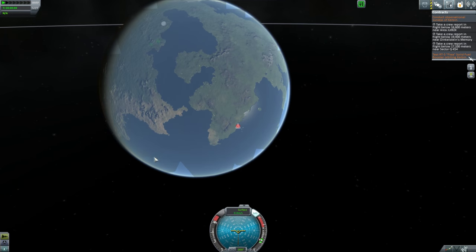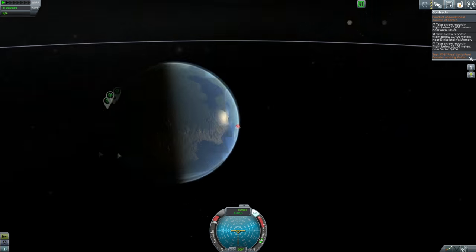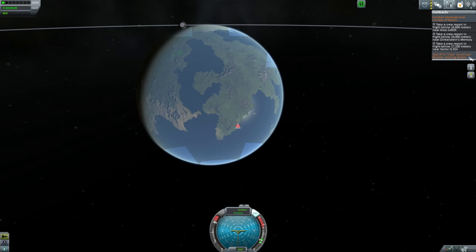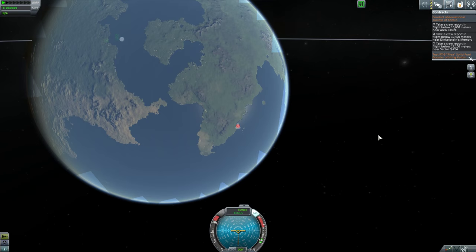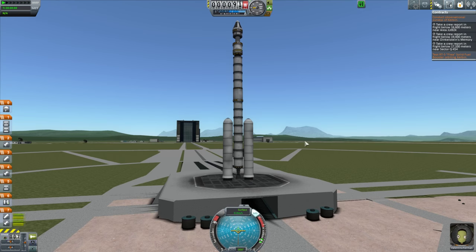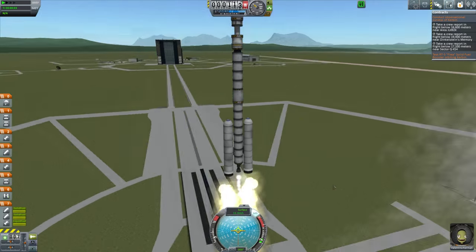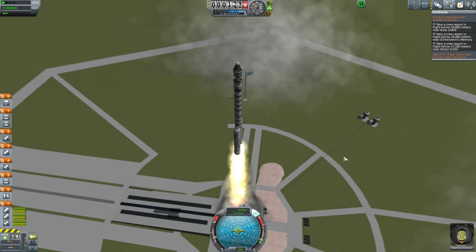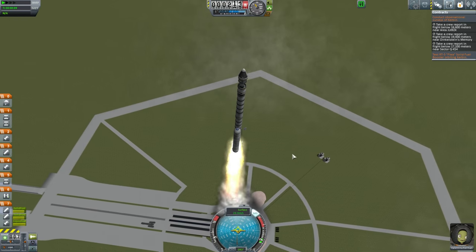I also took on a mission to fly a plane through some markers, but I realized they were on the other side of Kerbin, so I cancelled that mission and lost a bit of money there. Anyway, we're just going to go upwards with a bit of a tall rocket, because I've got a massive upper stage — I was not going to fail again.